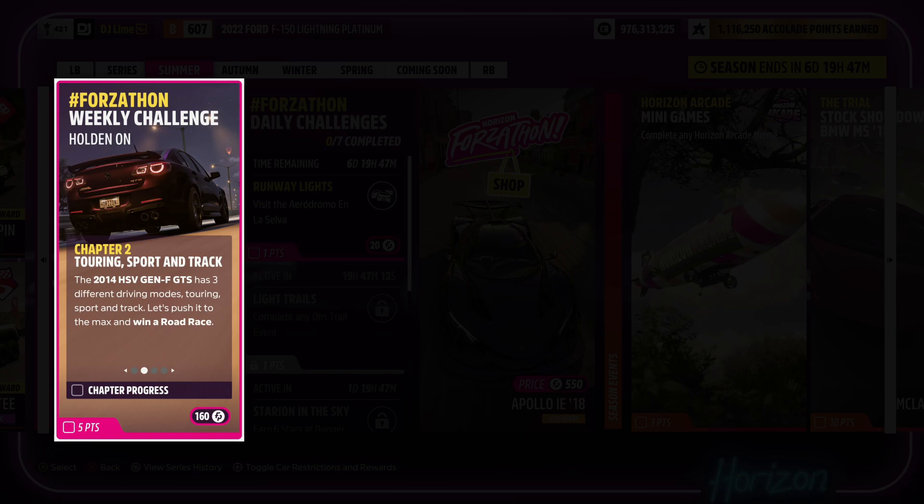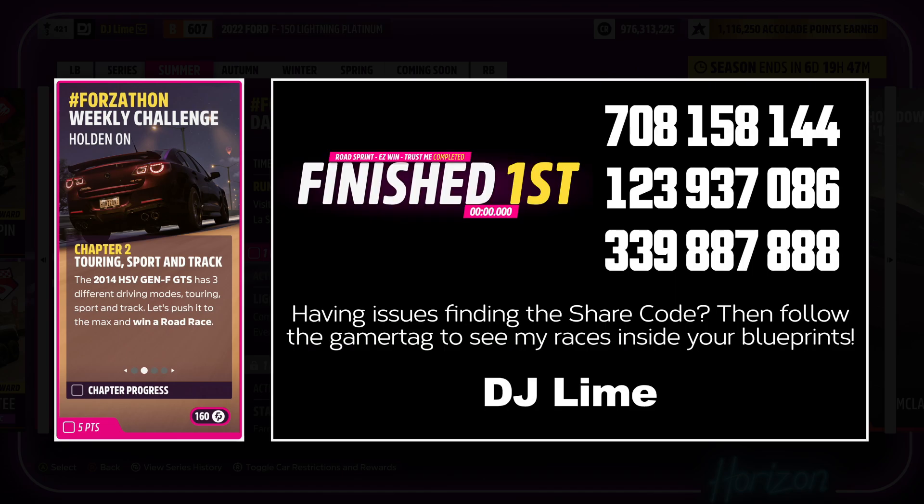In the second challenge, you win a road race event. For each type of race, you locate blue icons across the map. You have two options: either run the races that Playground has created, or use custom event lab tracks that can be completed within seconds. If you're short on time, up on the screen are a few share codes for you to try.